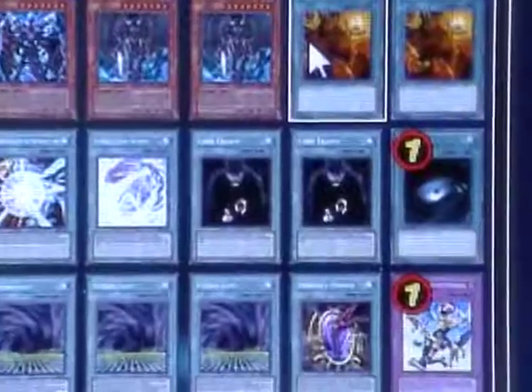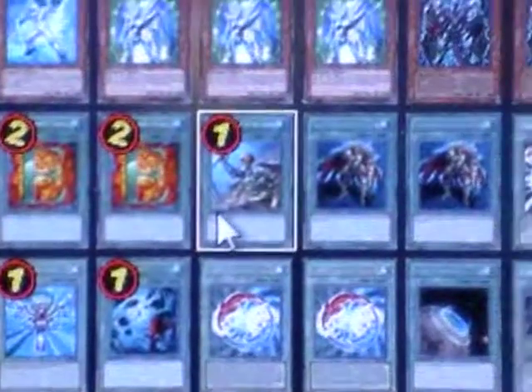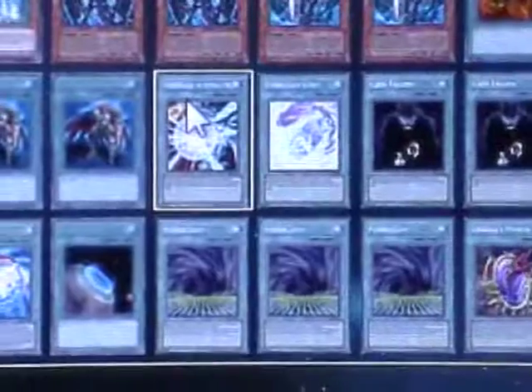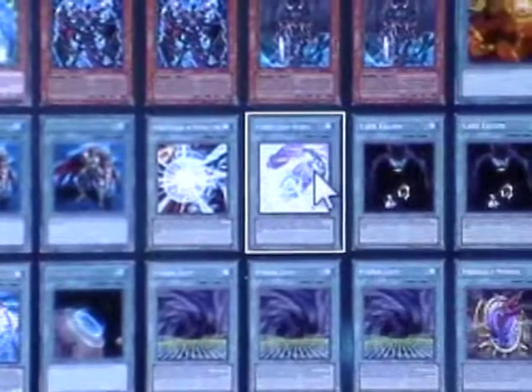I have 2 Trade-Ins, 2 E-Calls, 1 Reinforcement of the Army, 2 Warrior Returning Alive — a little bit of the Plasma uses here — with 1 Burst Dream and 1 Evolution Burst.